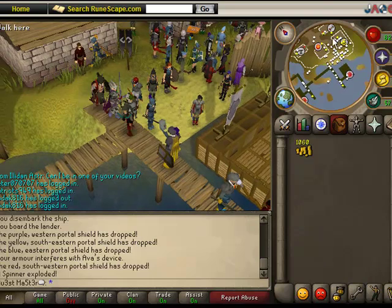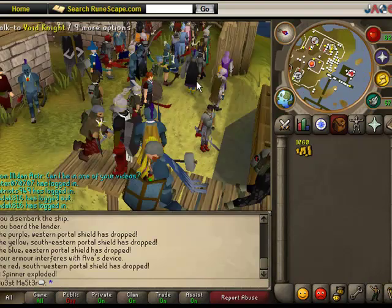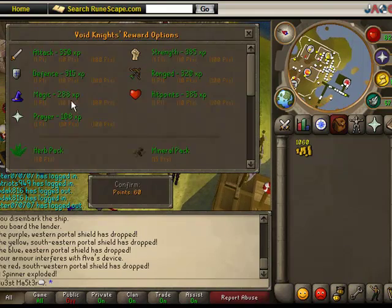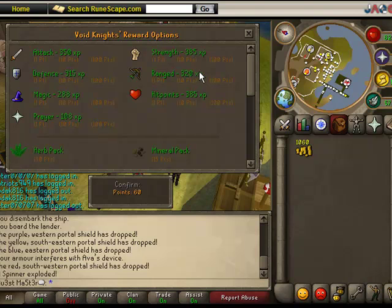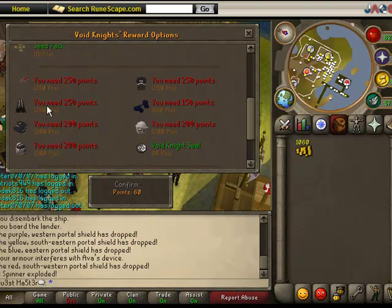Over here there are three or four Void Knights, and you can exchange your points with them for different rewards. Right-click and select 'Exchange Void Knight.' The first thing you can do is spend points on experience — it's 320 experience per point spent, so if you spend 10 points you get 3,200 XP in range. Spending more gives a bonus: 1% extra XP per point, and at 100 points you get an extra 10% XP on top. You can also buy herbs, minerals, and seeds.